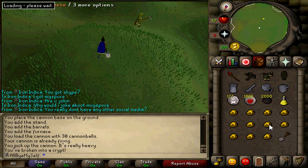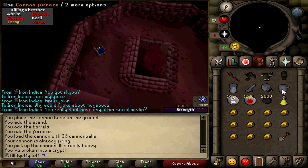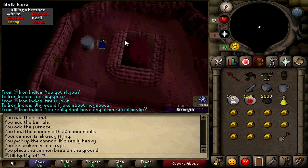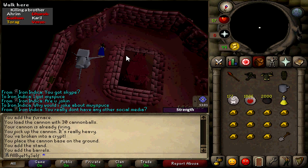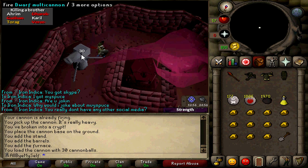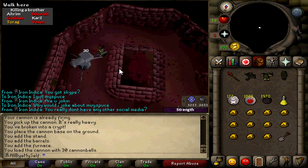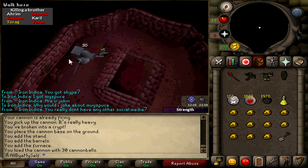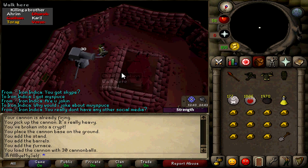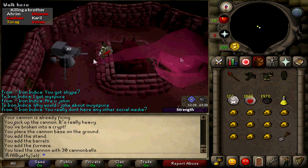To implement your cannon into Ahrim's, you want to click on the square right here and set up your cannon base. One of the main reasons this works is that when I attack Ahrim's with four Karil's pieces on and a crossbow, it takes about 30 to 40 seconds to kill him, and by that time Ahrim's can hit up to 20s and I've almost died, wasting four to five food. Sometimes only one or two, but it really sucks. This made Barrows runs so much easier.